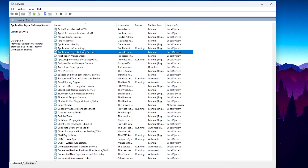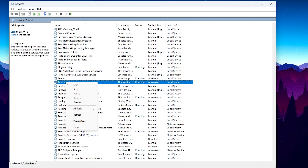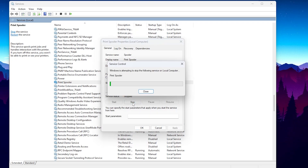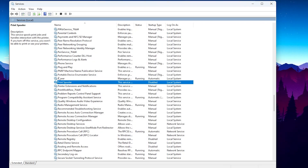Now search for the Printer Spooler service. Simply select any service and press P on your keyboard to find all services starting with P. Find the Printer Spooler service — it's currently running on our PC but we are not using any printer. Go into the properties, click the Stop button to stop the service, then go to Startup Type and set it to Disabled. Hit Apply and click OK.